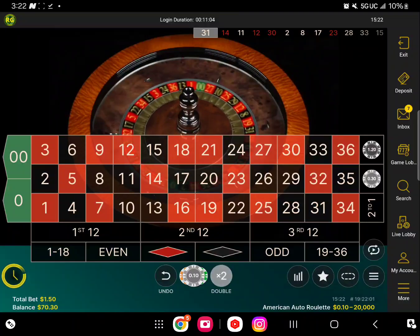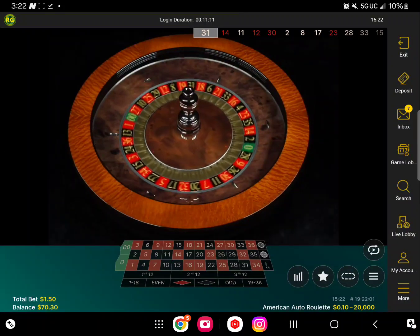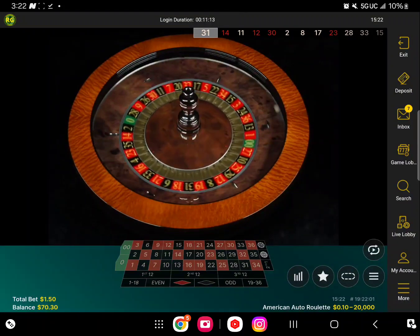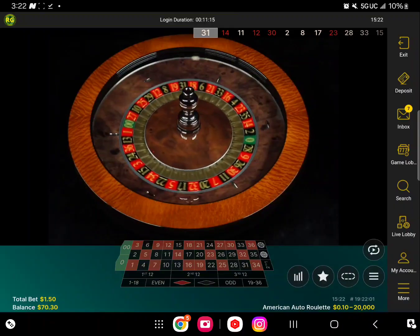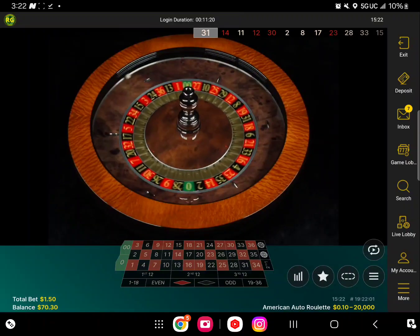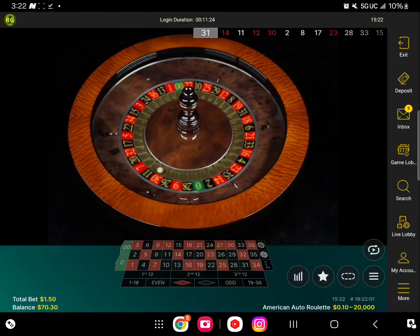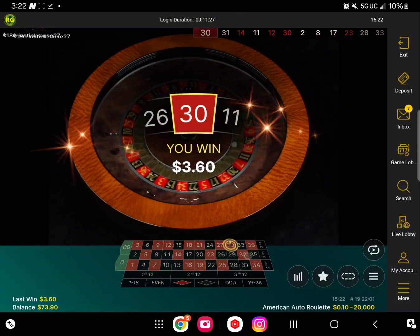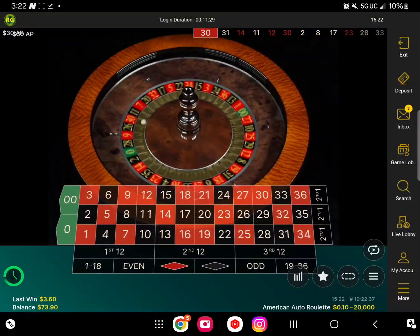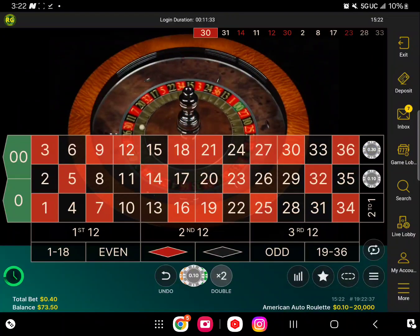You make your money on the comeback. We had $73 and some change — let's try to see if we can get closer to $74 now. And we did it — we're almost at $74! Let's go back, reset, and re-bet. Very easy strategy.